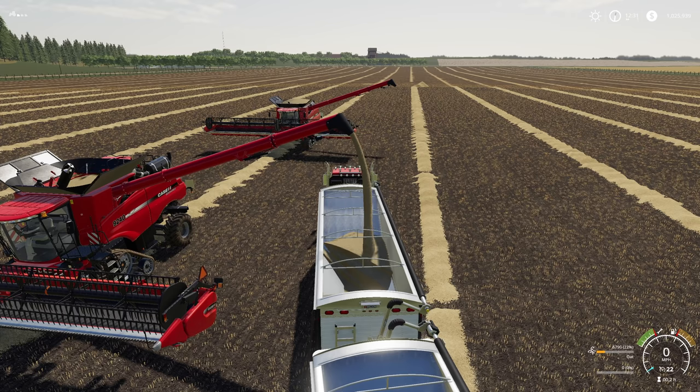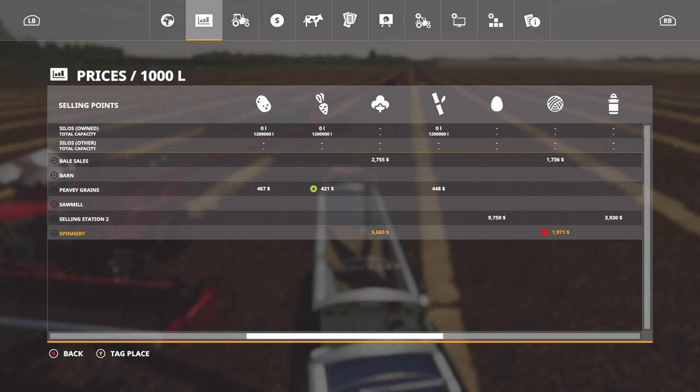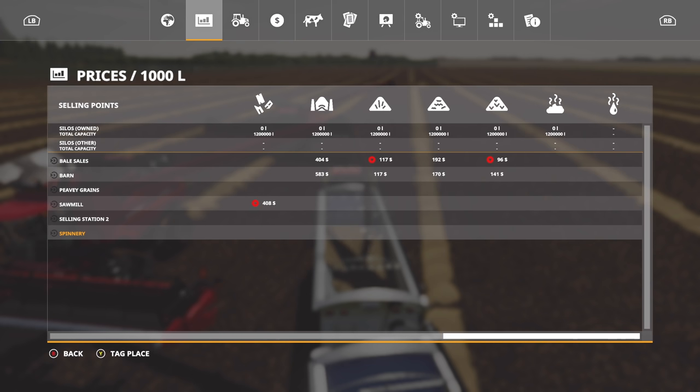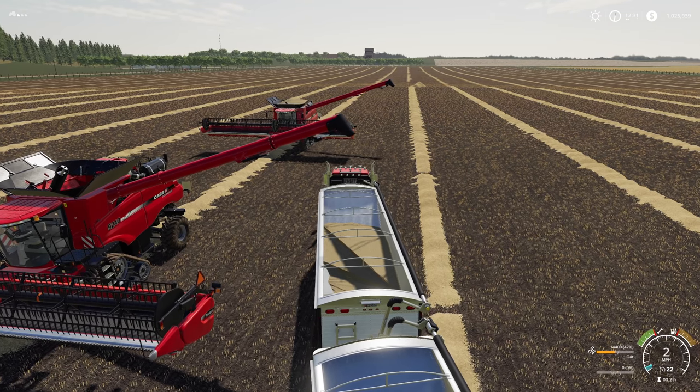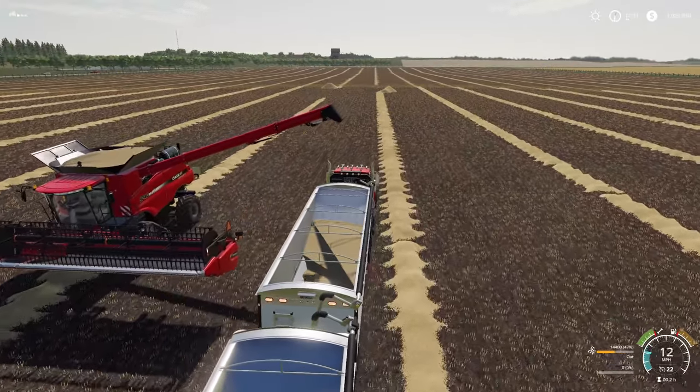We're going to collect the straw. We don't need the straw really at the end of the day, so instead of bailing it — which is going to take a lifetime — we're going to take it and sell it all. I've put down another placeable but unfortunately we're not getting a great price; it's only 96 bucks and it's going down. So we are going to be taking everything to barn.